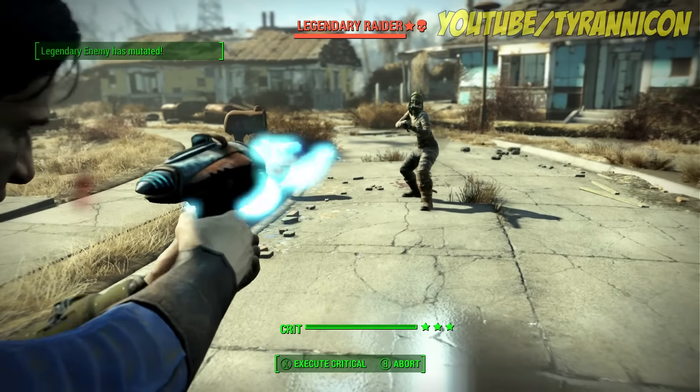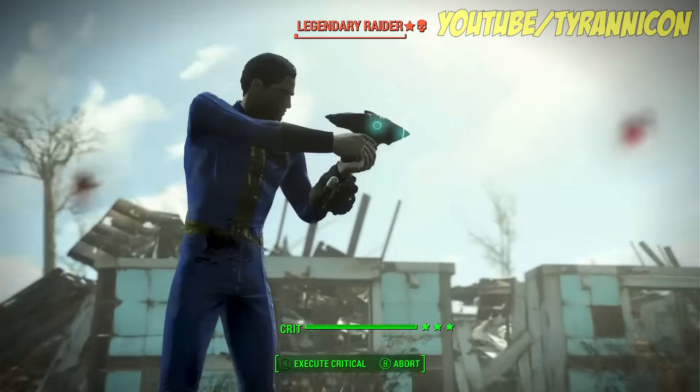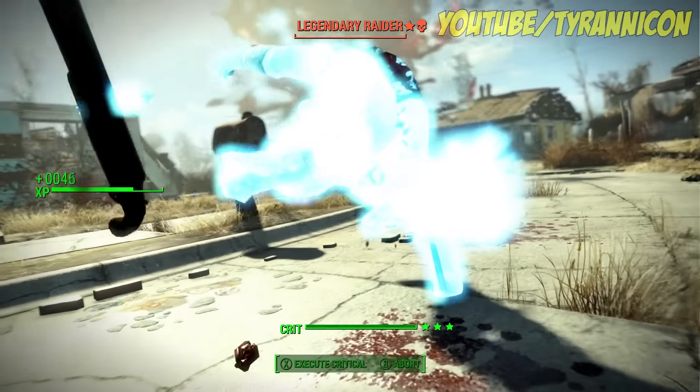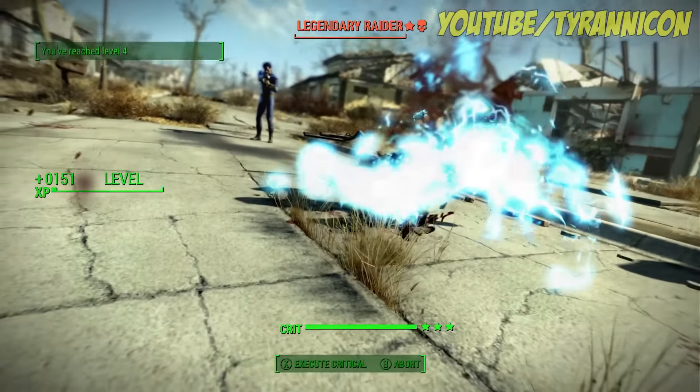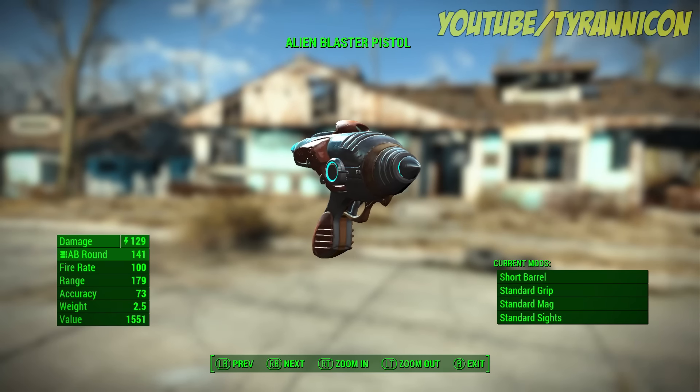Tyrannicon here with another weapon showcase. This time we're looking at the Alien Blaster Pistol. Remember this thing from Fallout 3? It's one of the unique weapons in the game and can only be found in one location, which we'll take a look at later.